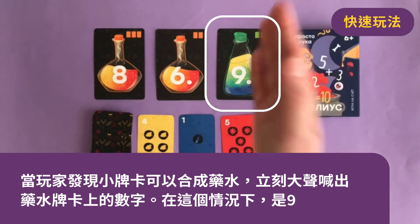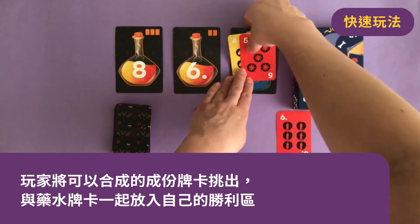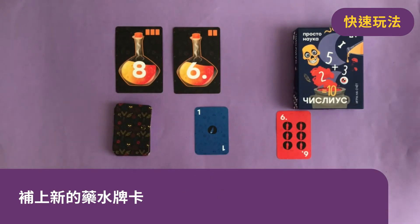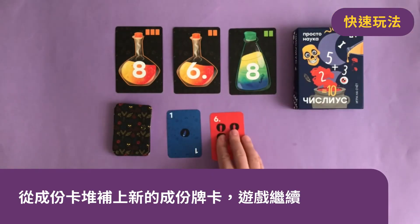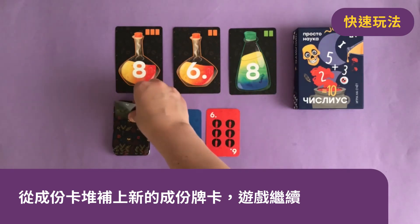In this case, nine. The player shows everyone the cards from which a potion can be brewed and transfers said potion into their victory pile. Add a new potion card. Ingredient cards stay open — we keep the game rolling by adding new ingredient cards on the table.